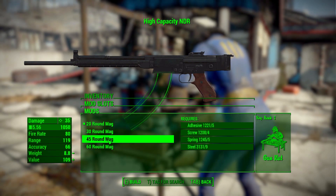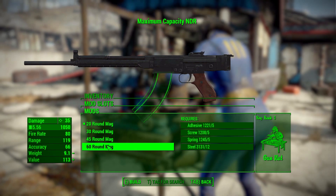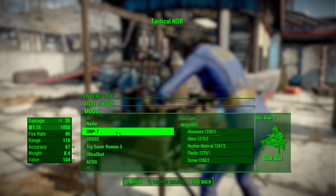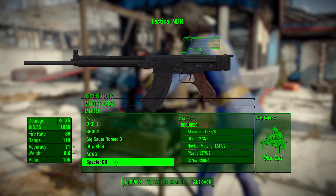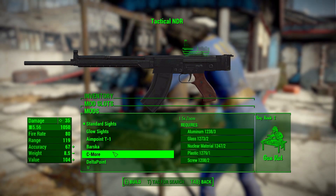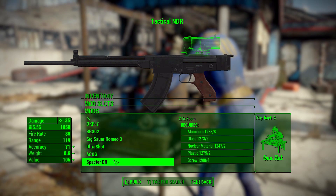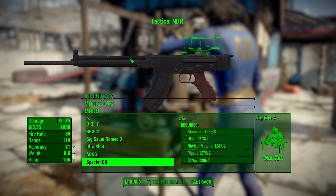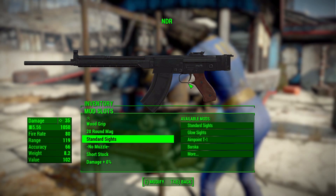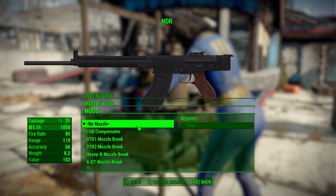In the magazine category we've got 20, 30, 45, and 60 round magazines - always good to see those, especially if you go with the automatic receivers. In sights we've got a lot of fun options with many different sights, all pretty modern-ish things but a lot of good options if you want a specific sighting style. Nothing that's too high in zoom - the highest zoom is 2.5x, so this is definitely more for use as an assault rifle over a mid-range sniper rifle. I would have liked to see a few more longer-range scopes, but the ones we have are good.